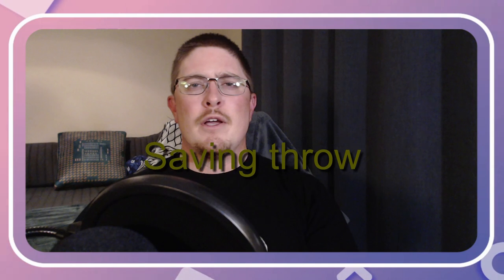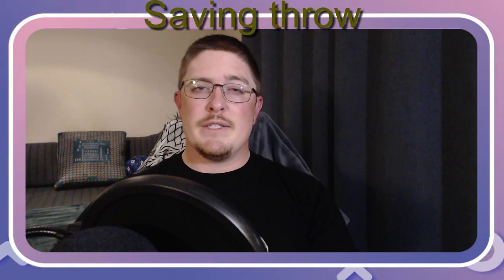Saving throws — your DM will let you know when to roll these, but it's usually to avoid something harmful. You'll roll a d20 and add any corresponding ability modifier.